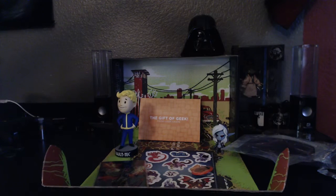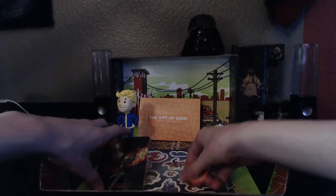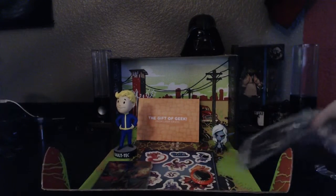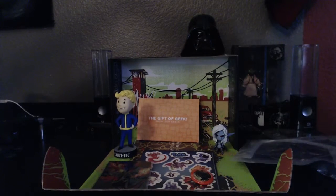All right guys, that is everything that came in this month's crate. We have the bobblehead, the stuff from Blizzard, and then we have the two pins right here. And of course we have our Viking helmet with glasses that will protect us during battle during this month's Combat Crate.